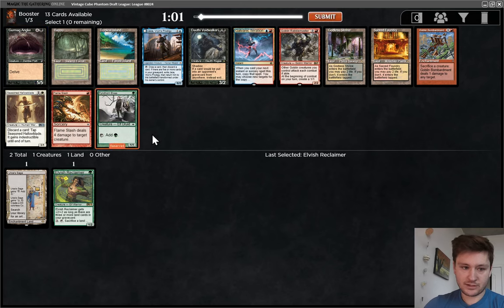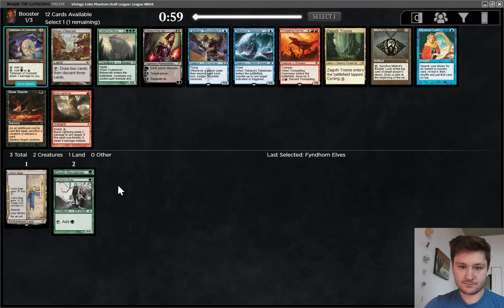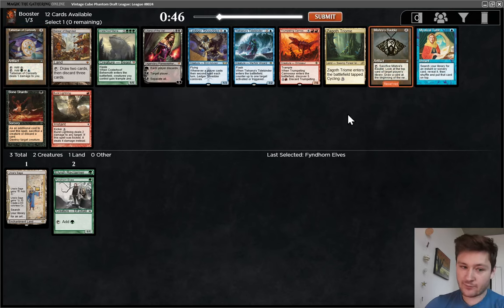Now we see... I think I'm just going to take Elvish or Finehorn Elves here. Either one of these lands would be reasonable as well, but the Green Decks want to have a lot of one-drops. There's Crater Hoof, but that's not really the type of Green Deck I want to be playing. I think Crater Hoof used to be by far the best thing you could be doing in Green, but it's 8 mana and kind of disruptible. I think I'd rather just take a Bauble here when we already have Urza's Saga.